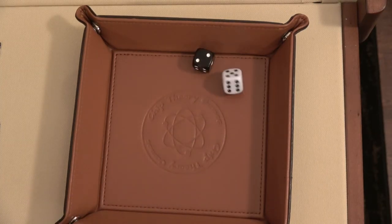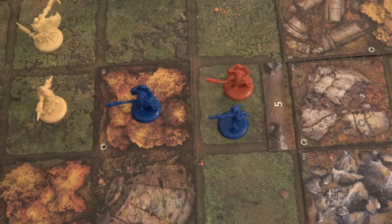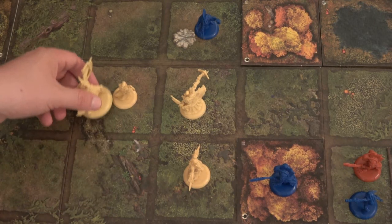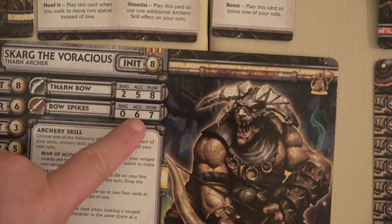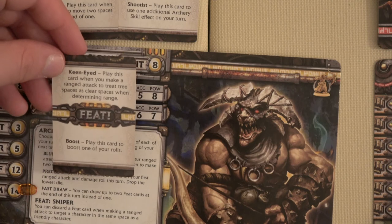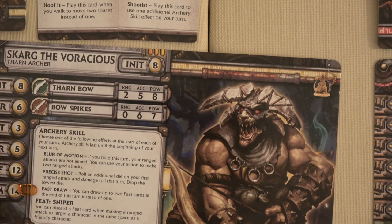Next we move to Scarg's turn. Spawning gives a two and a five — a Swamp Gobbler pirate spawning in location five. Everything seems to keep spawning over there. First thing, we're going to change to the Fast Draw ability so we can draw two feat cards at the end of this round instead of one. What we're going to do is rush this Mistspeaker — take two steps in and rush attack him with our melee weapon. Because we're attacking in melee range, he does not receive cover.